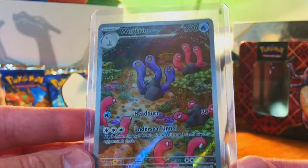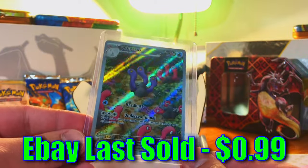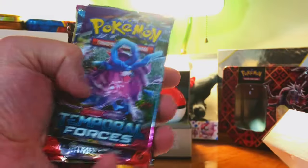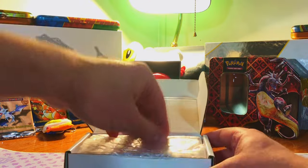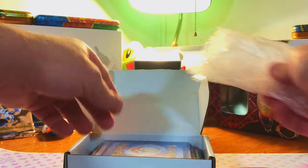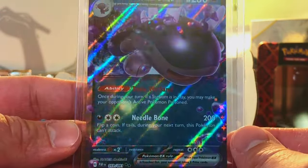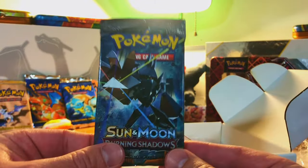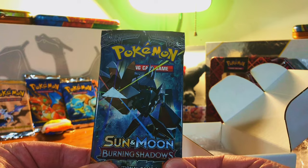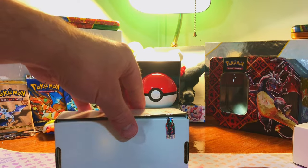Just four boxes left before we start ripping. So far we got two of the 1-in-5s, one of the 1-in-10s, and our chase card. Let's see if we can get two more 1-in-5s and one more 1-in-10. Wugtrio Illustration Rare from Paldean Fates — very cool, I never pulled it. We only got three boxes left. Paldean Clodsire EX from Paldean Fates. We missed out on the odds, but that's alright — that happens.